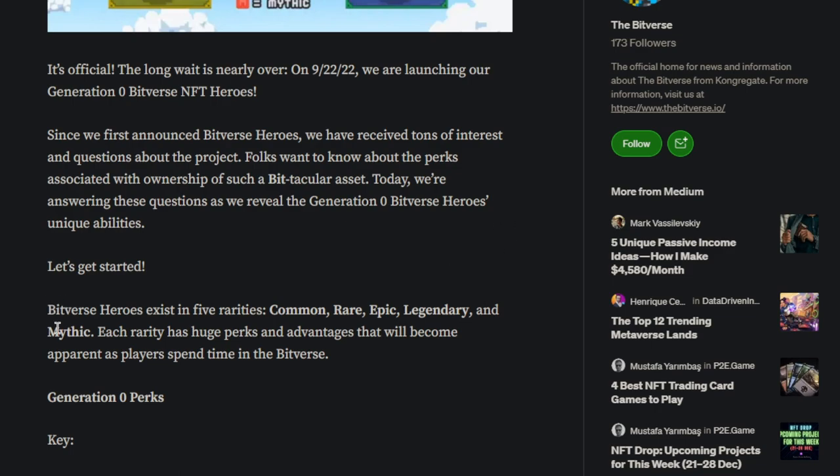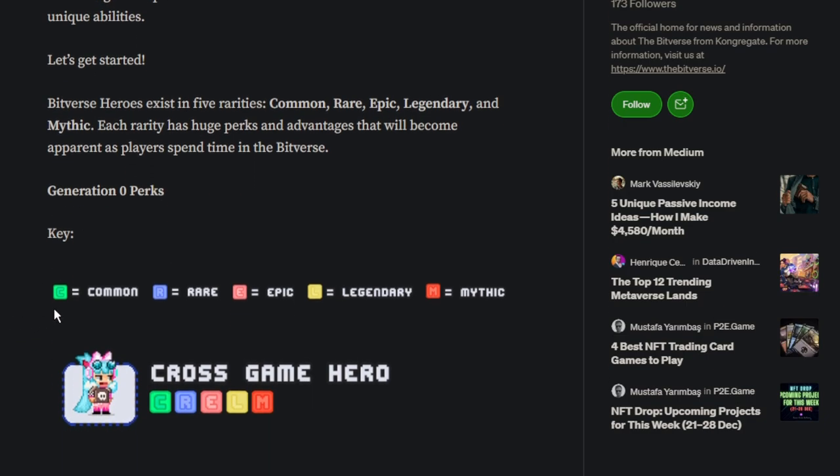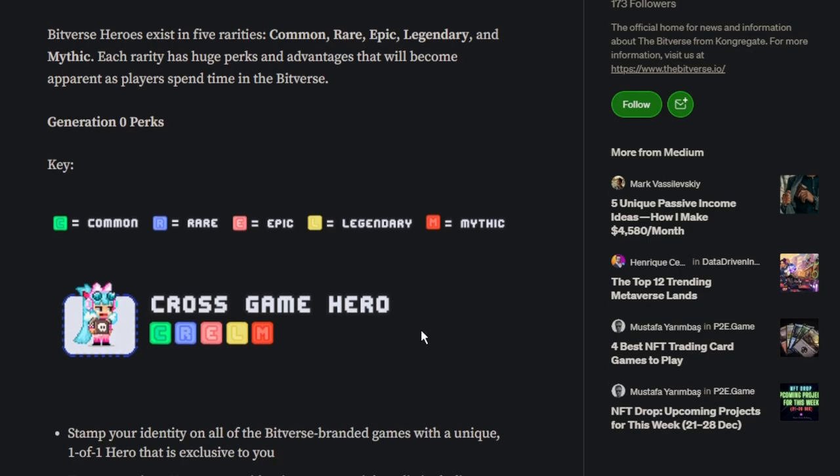Let's get started. Bitverse Heroes exist in five rarities: Common, Rare, Epic, Legendary, and Mythic. Each rarity has huge perks and advantages that will become apparent as players spend time in the Bitverse. Generation Zero perks — C equals Common, R equals Rare, E equals Epic, L equals Legendary, M equals Mythic.